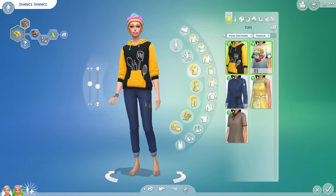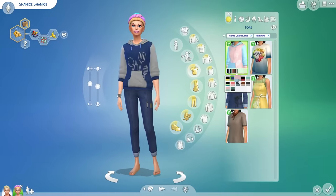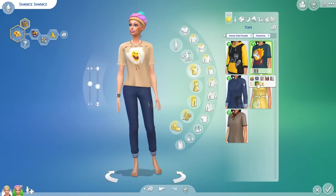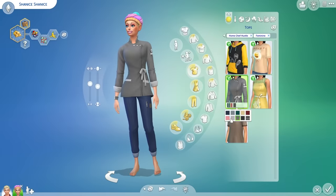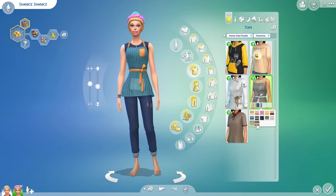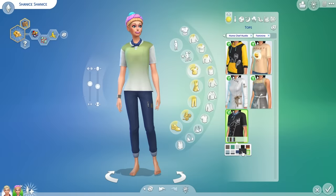Taking a look at Create-a-Sim mode, the CAS here is very much Sims 4 base game. It doesn't really match the standards we've seen for CAS in many of their later packs. We have so many kitchen aprons and outfits already — dying out, Get to Work, Cool Kitchen Stuff for example — so I'm not really sure if we need more. We got a basic t-shirt and a hoodie, which aren't that inventive. I just feel like the CAS here was added because they had to, not because they wanted to.